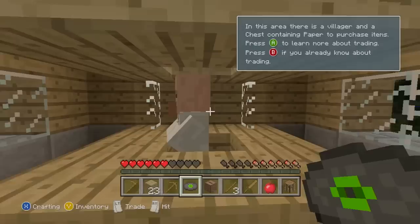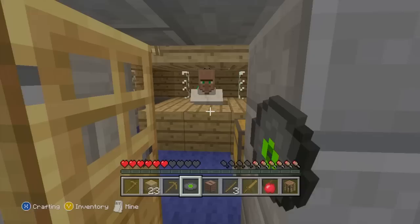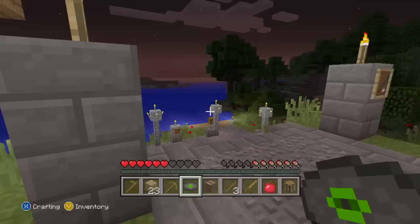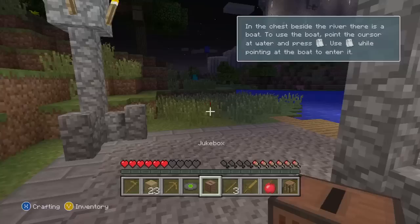In this area there is a villager and chest containing paper and items to purchase. Hello - an emerald! I'd love to buy some emeralds. This is the trading area - I already know how to trade with them, but thank you very much for your emerald. I will also take a boat and a fishing rod. I'll go down here.